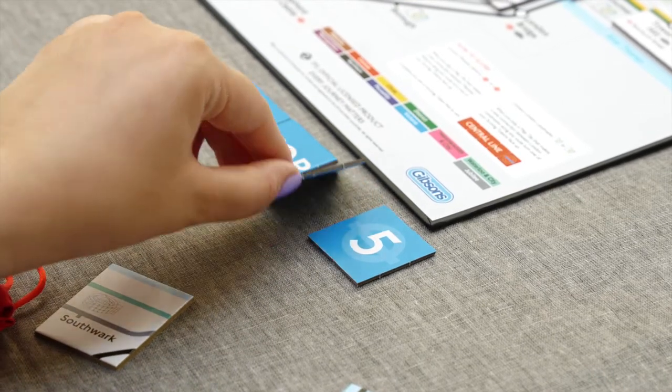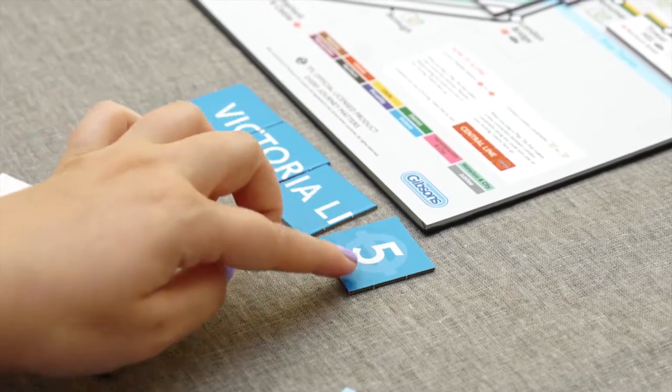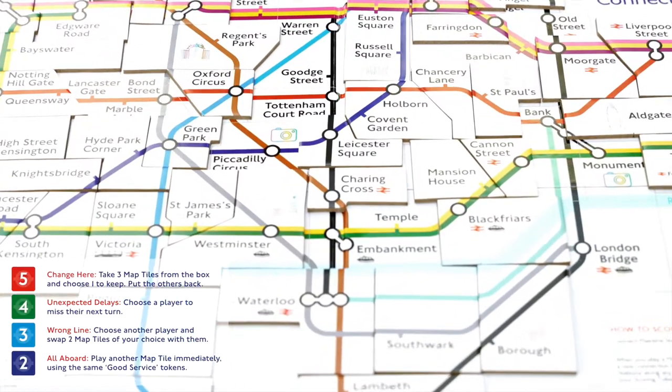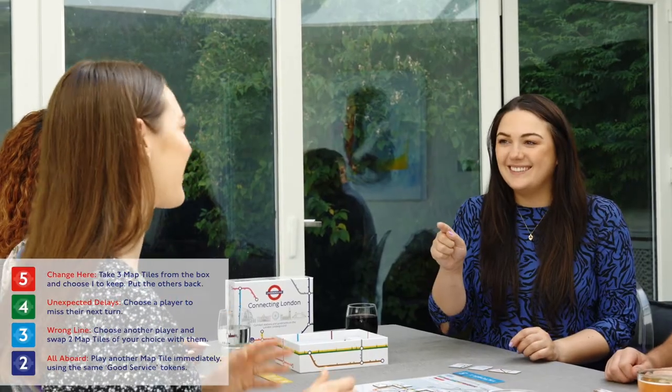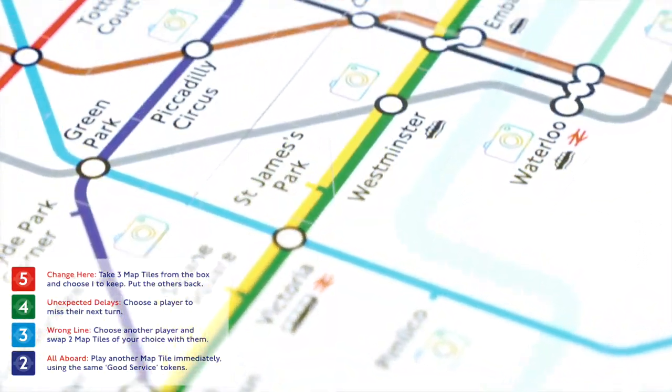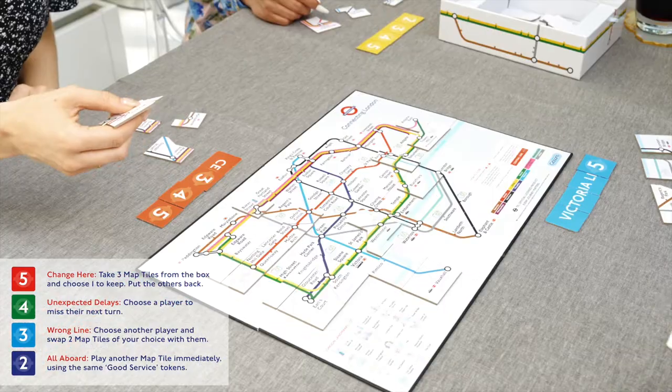Made a connection? Turn over a scoring token and start building your tube line sign. Made a good service connection? You get to activate an action. The numbers of the scoring tokens link to different actions, so choose carefully and let the action take effect.